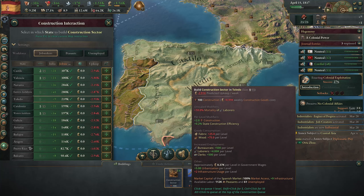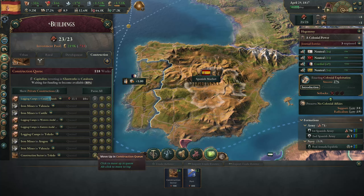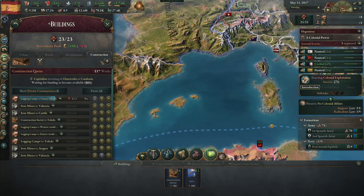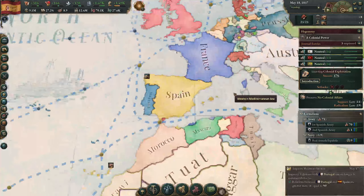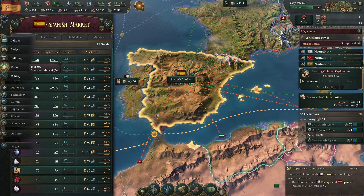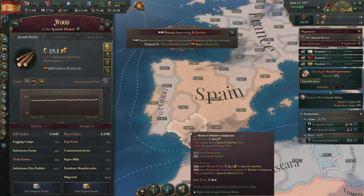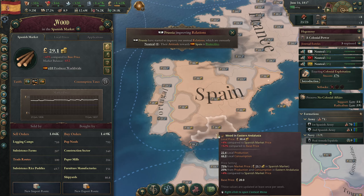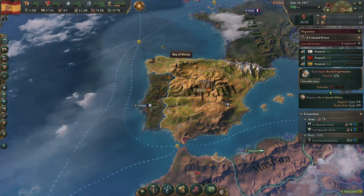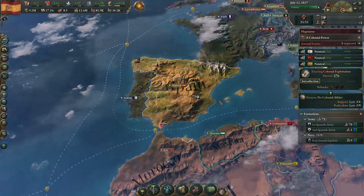After the logging camps we'll start getting some more iron mines online, and then after those two iron mines we'll queue up another construction sector - I'd like to add it to Toledo. Looking back at the market, wood demand is increasing as we get more wood available. Local prices for wood are still extremely high in Western Andalusia, Eastern Valencia, Toledo, Castile, and Asturias, so we'll need to get more logging camps online.